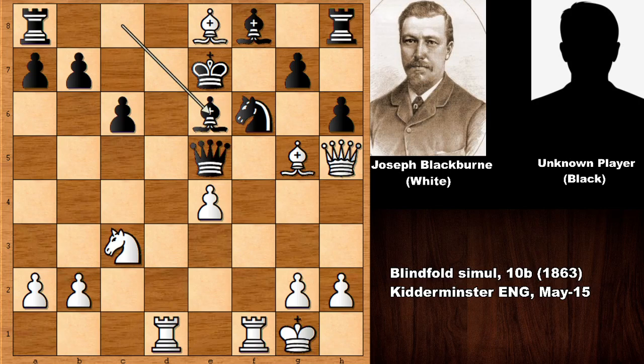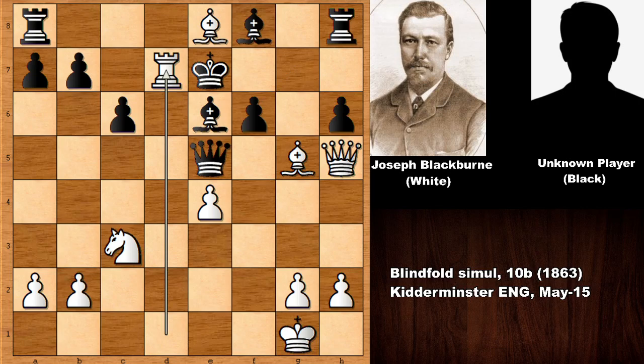White is winning by force, and when Blackburn was playing blindfolded against 10 people simultaneously, he didn't miss the winning move. He sacrificed the rook — Rook takes f6! After g takes f6, Rook to d7, again sacrificing the other rook. What a move — this is the brilliant follow-up.